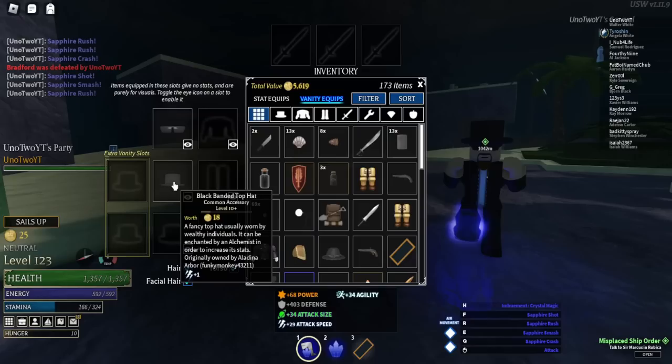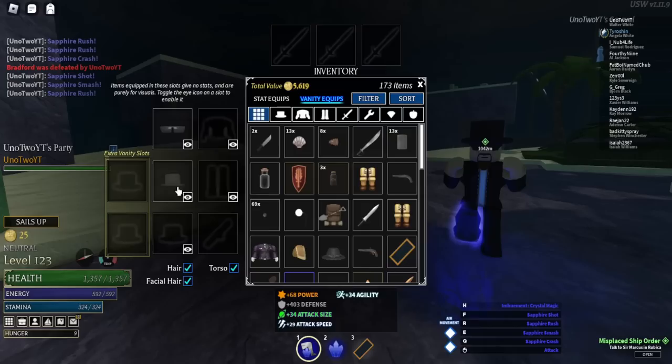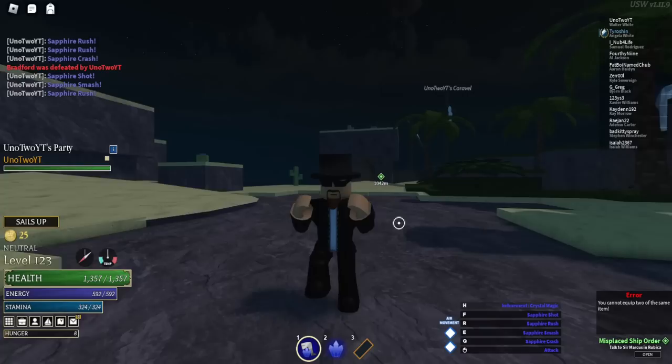Now we're going to go into the accessories I have to make him look like this. I've got a black bandana top hat — I went to a dyer, so you got to go on a ship and look for a dyer. They dye your items, and I dyed it all black to get the little sliver of extra black right here, lighter black or whatever. And I got the black sunglasses. You can get both of these from the tailor — if you shop at the tailor, he sells this sometimes. You can just server hop if you need. He also sells it there too, but I prefer the top hat.